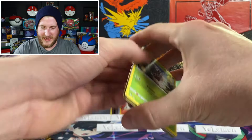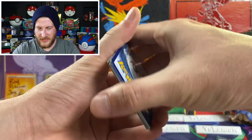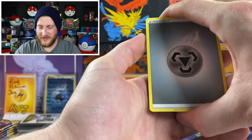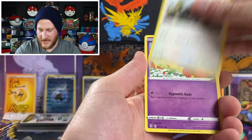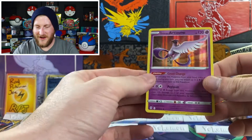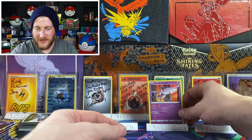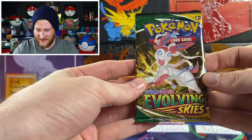Let's see what we got in our first pack. I don't give the codes away in my videos anymore, but the stack of code cards you see here is going out to one of my subscribers at the end of the month. We got a metal energy, Skiplooom, Raichu, Slackoff, Carvanha, Dwebble, Crystal Cave reverse, and a Galarian Articuno holo to start it off. Very nice — I might need this Galarian Articuno. At least we got a holo or better on our first pack. Not a dud.